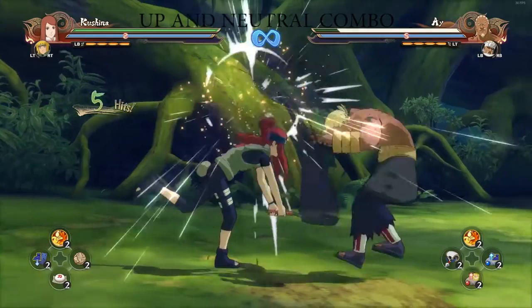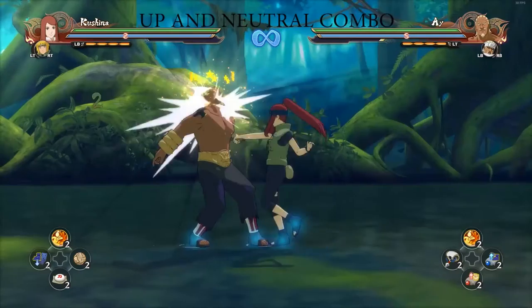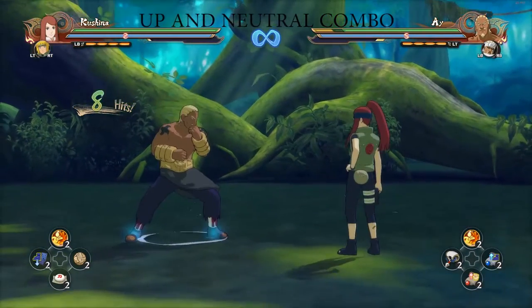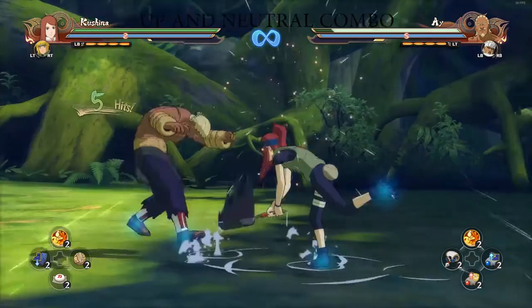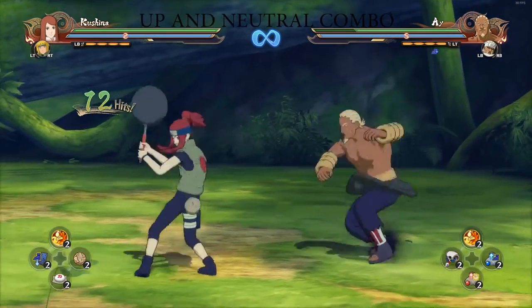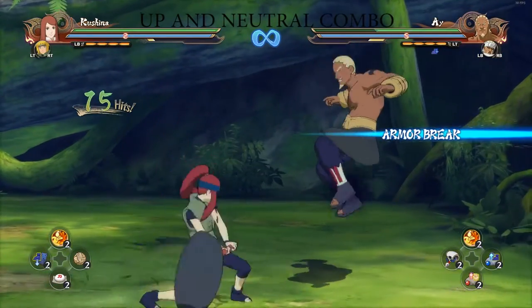Here is the up. I'm putting these together mainly because they're the same type of stumble, so everything you can do with one you can do with the other. That's not entirely true though — her up combo stuns them a little longer, so I always use the up combo. But if you like the neutral, you just gotta train a little harder and you can get it.